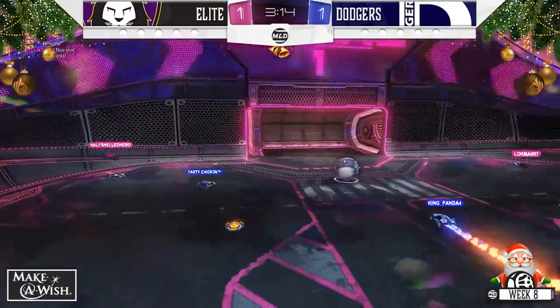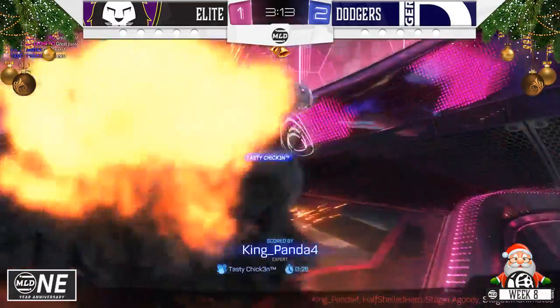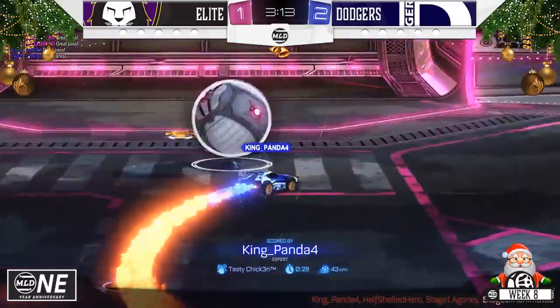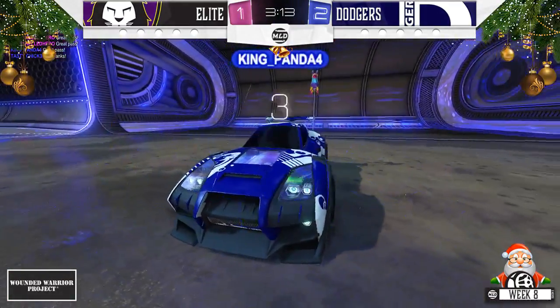Gets into Lachman, a big demo, another touch of Chicken out the center, Panda there for the follow-up, and that puts him up by one. It's a fantastic play — the demo on Lachman sets up a two-on-one in the net. Chicken just getting a great touch around Hero, that is such a dirty pass. Panda in the correct spot to finish the job, put it in.